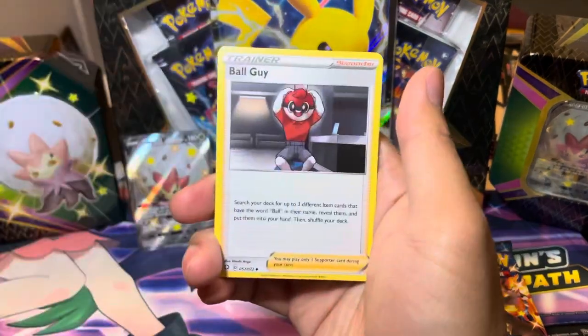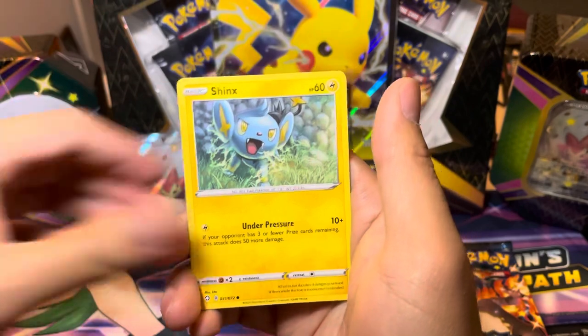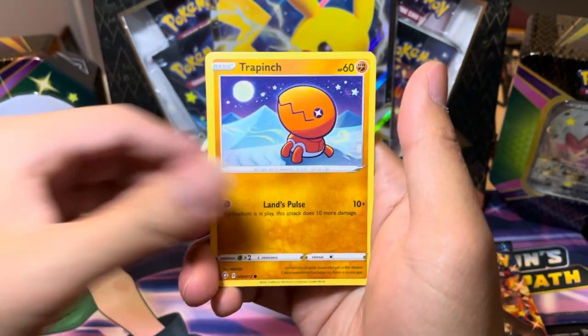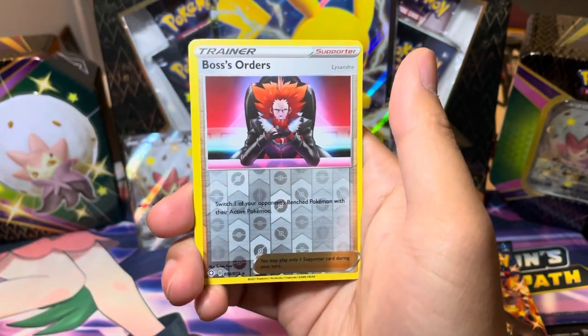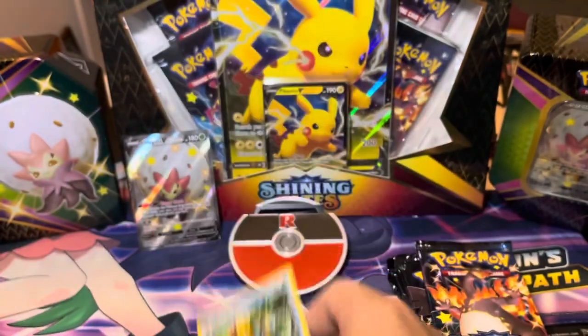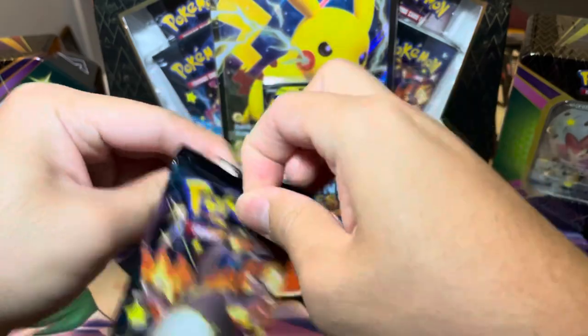Four to the back here. Let's get this party started. We got Ball Guy — love the full art Ball Guy in here. Coffin looking like it's cheese and pasta and gas. We got to roll it. There was the Shiny Slot, which is Boss's Orders. And Drednaw, regular rare, to start us off. Six packs — that is above average for a tin. I love the fact that they gave us six packs in this subset.